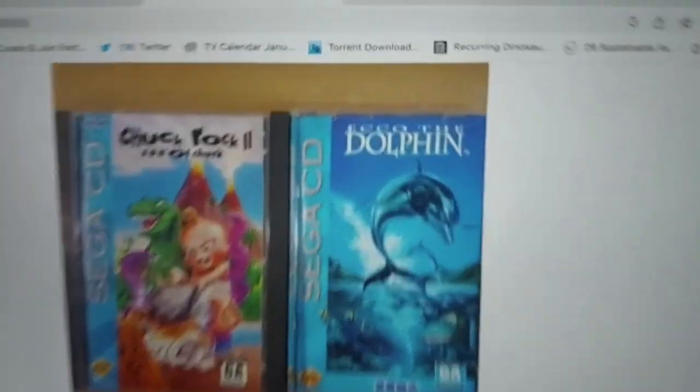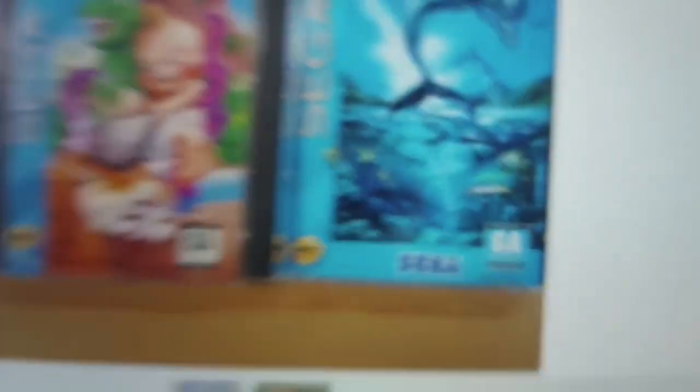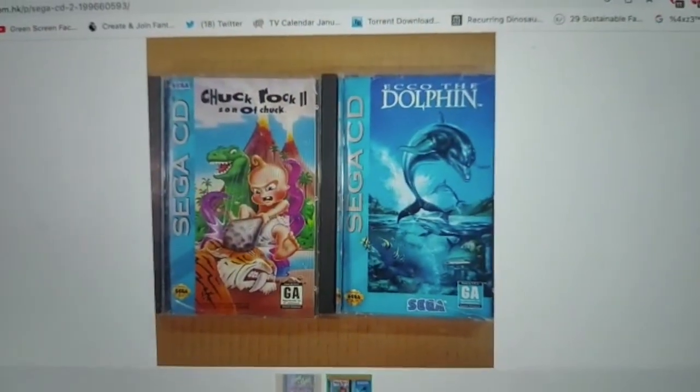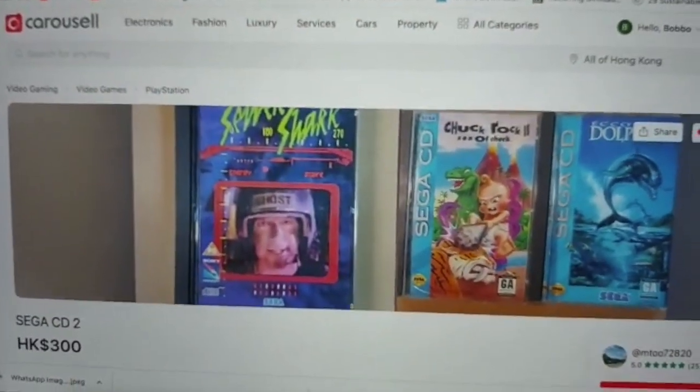Now, the seller mentioned there is a little bit of damage on the box of Echo the Dolphin — you can see it down there — but I'm not too fussed about that. Two hundred and fifty Hong Kong dollars for all three games. Hell yes! Let's go! So I'm down here in Mong Kok on my way to Kwai Fong to pick up those three Sega CD games. I've never had a Sega CD, finally got mine, and now super pumped to pick up some games for it.